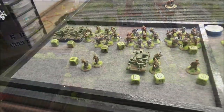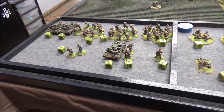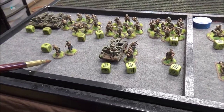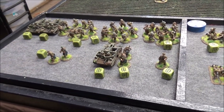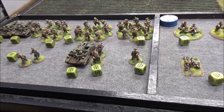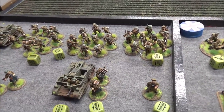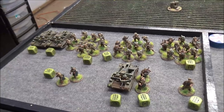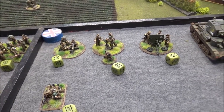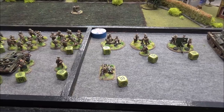Here we have the BEF force, just under a thousand points — everything is regular. There's a lieutenant with pistols, Lieutenant Malcolm McDonald, with Hector McDougall. Then we have Captain Fluffy O'Driscoll, a regular captain with his piper Biff Robertson, in a Bren. We have a free observer, three sections of ten men with an LMG each, one section split between two Brens, an AT rifle, a Vickers medium mortar with spotter, a two-pounder, and an A9 cruiser tank.